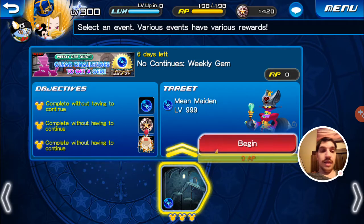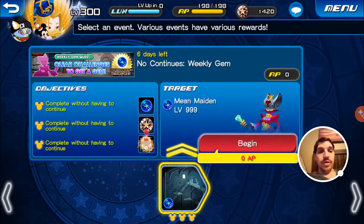So we got the Mean Maiden — I hate that boss. No-continues weekly gem: complete it without continuing three times and you get the Magic Gem, 30 jewels, and a Moogle.